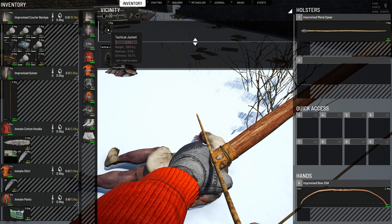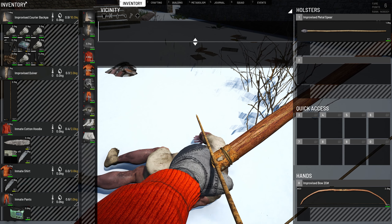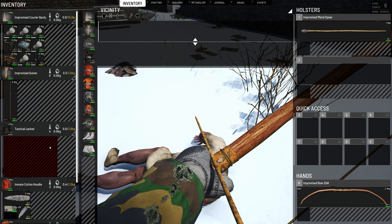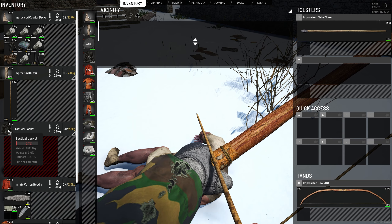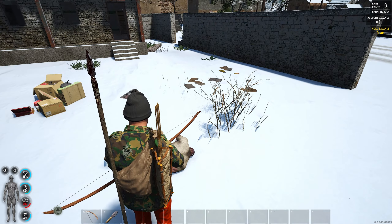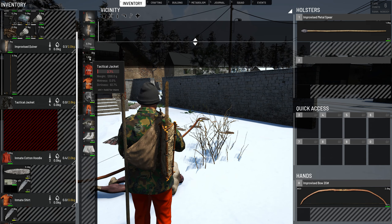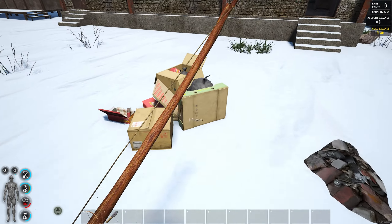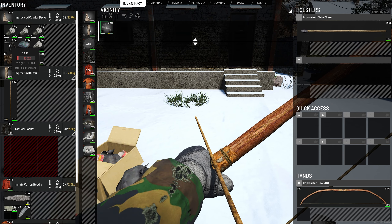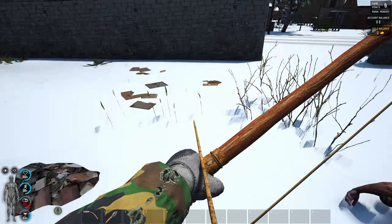I'm going to take the tactical vest because it has the most inventory space. It's got a four-by-three layout, so 12 slots. If I repair it with a sewing kit it will have six slots, which is way better than what we're carrying. It also helps with camouflage and heat since we're going to get cold in the snow. Once we find thread we can make a sewing kit. I'm also collecting nails and bolts to craft toolboxes later, which will be important for getting helmets and armor.